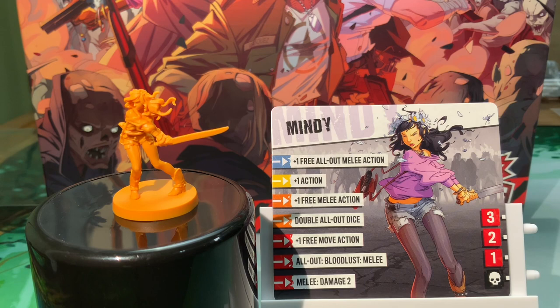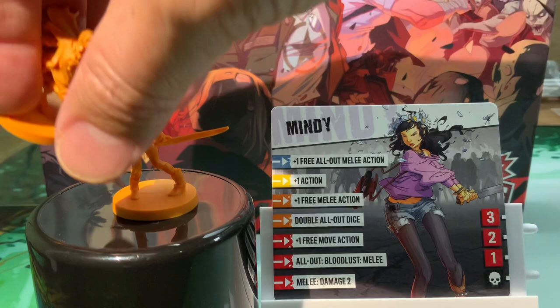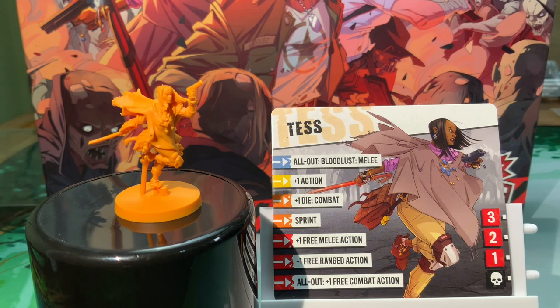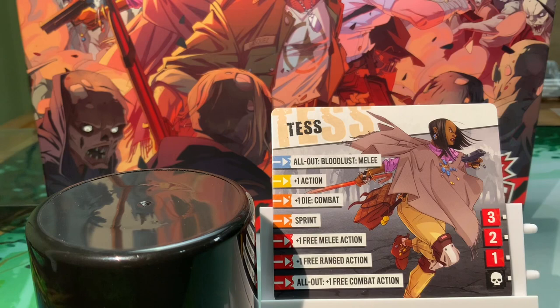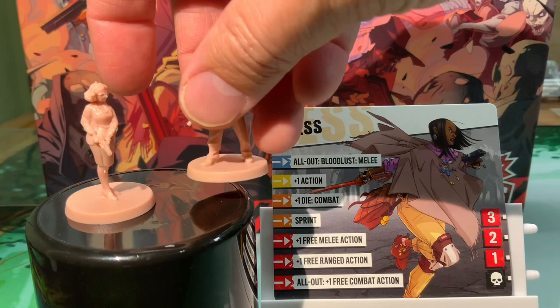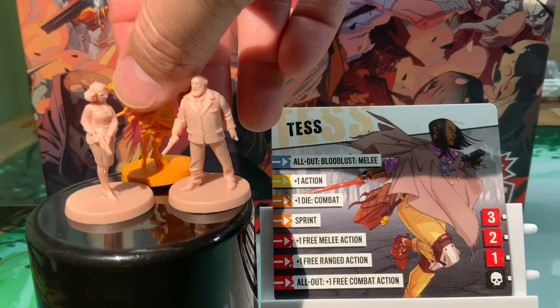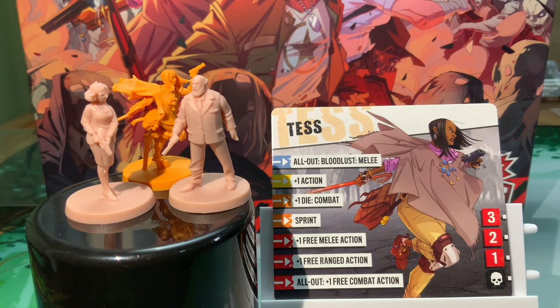Mindy - free all-out melee action, not 100% sure what that means but I'm seeing the all-out keyword a lot here. And Tess - if I didn't know any better, Tess is probably born of a similar character from The Walking Dead, but I could be wrong. The last two characters don't have a card - that is the president on the right and his executive on the left. They are different colors from the standard heroes so they definitely stick out.